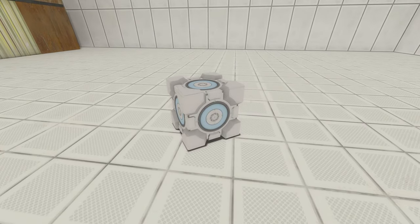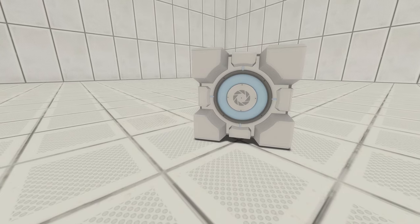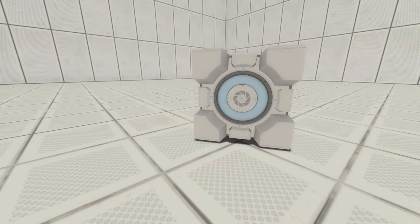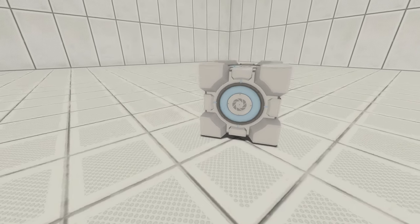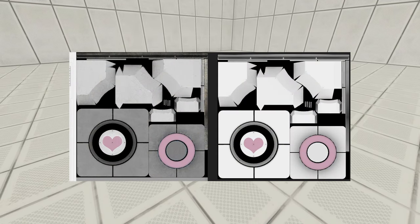Its most major differences to the final cube are that the blue light is a lot lighter, the cube is completely white as opposed to white and gray in the final game, and there's no dirty version of it. We have the companion cube variants to this version in their entirety thanks to textures from Robot Repair.